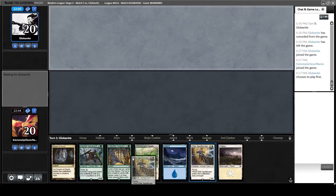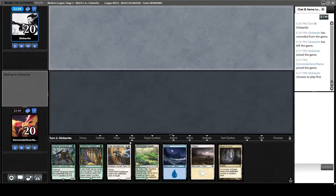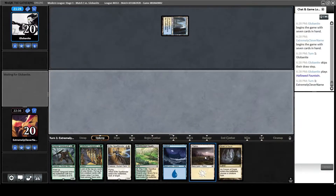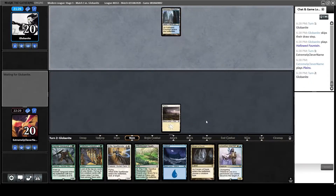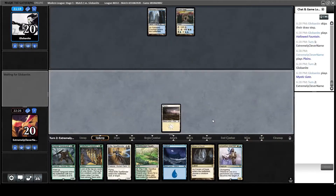My opening hand for game two is pretty slow, but I do have the Cavern of Souls and I have an Elite Spellbinder, which can really mess up a control player by letting me take a key card at a key time. Hopefully I'll draw into some one or two drops. My opponent starts out by playing a land they can't use anything for, and I go ahead and play my Plains.